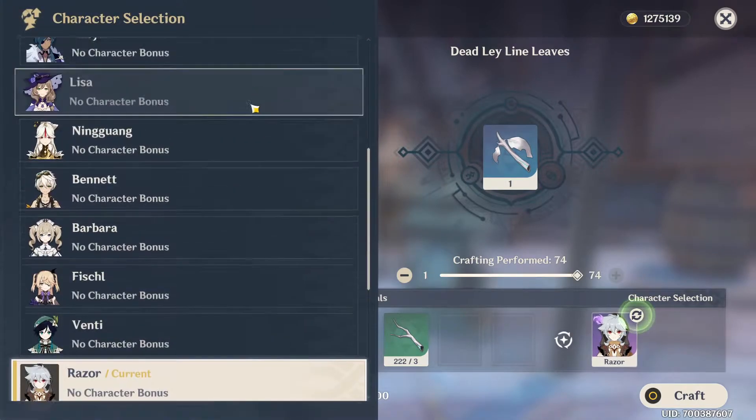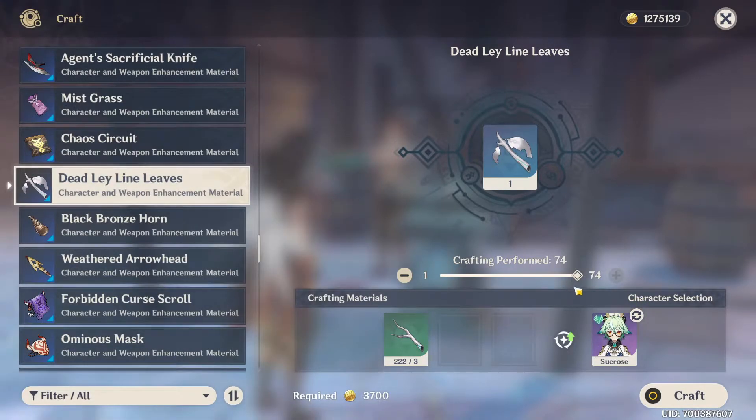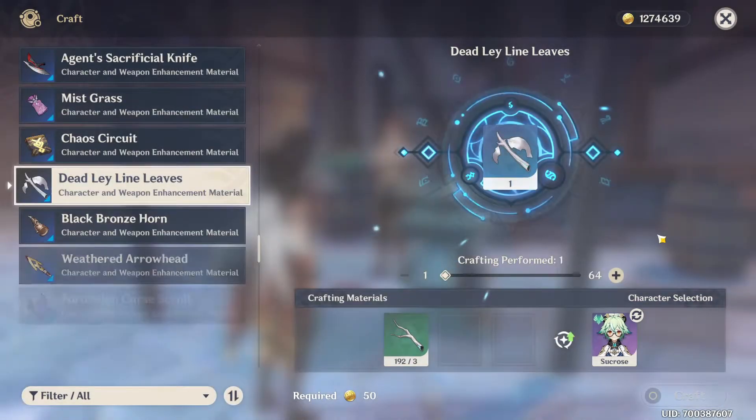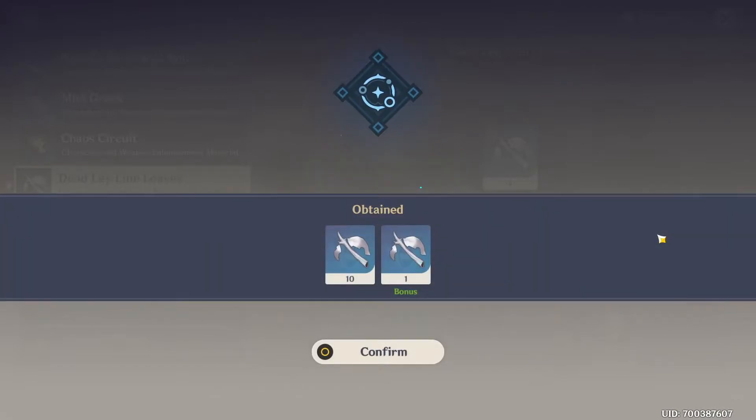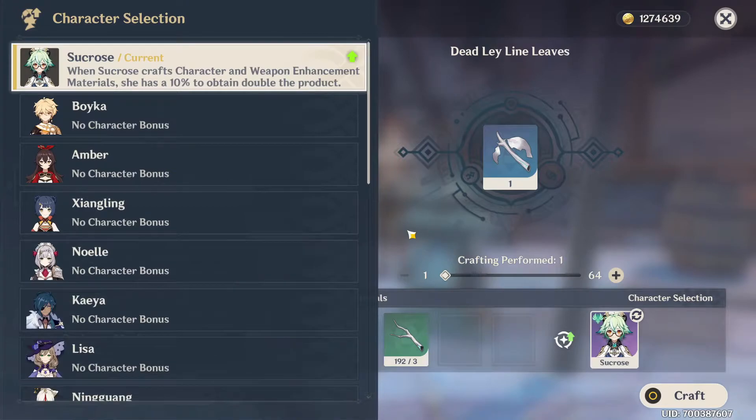If you come over to your characters, you'll see that with Sucrose you have a 10% chance to obtain a double product. Let's say I craft 10 of them right now — click confirm. As you can see, I crafted 10 but because I have Sucrose I got one bonus. So if you have Sucrose, make sure to use her at the crafting bench to have that 10% chance to get a double item.